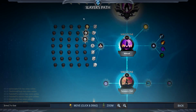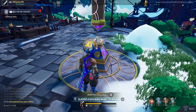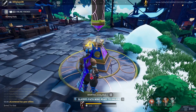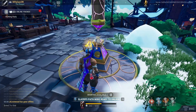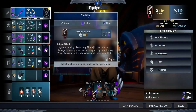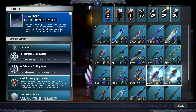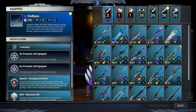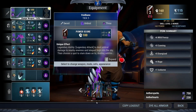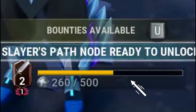Weapons are no longer upgraded the way you used to know — they've completely changed it. Now there are weapon types: sword, axe, chain blades, hammer, etc. It doesn't matter which specific sword you're using — if you equip a sword, fight a behemoth, and kill it, the XP gets added to a bar at the bottom and levels up your sword weapon type.